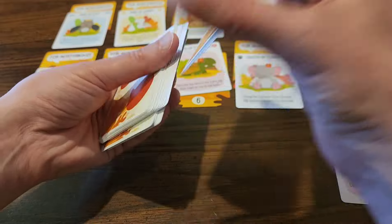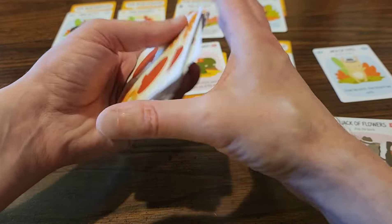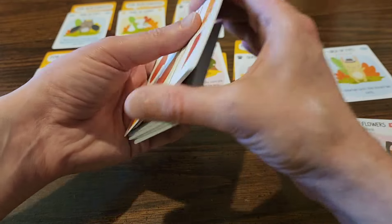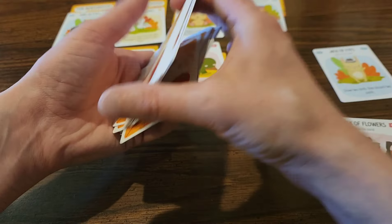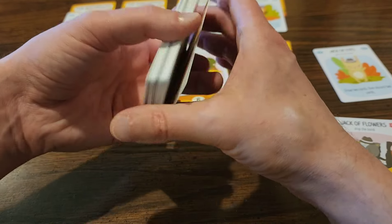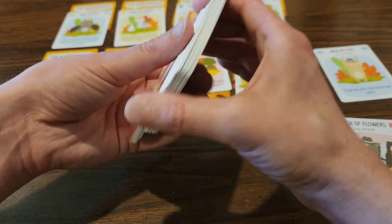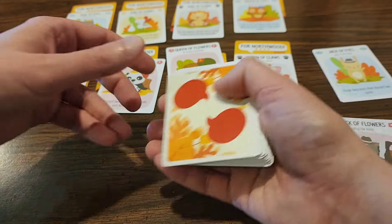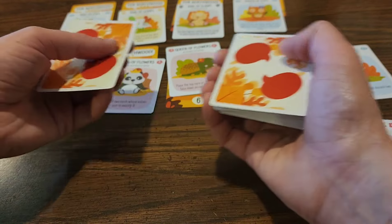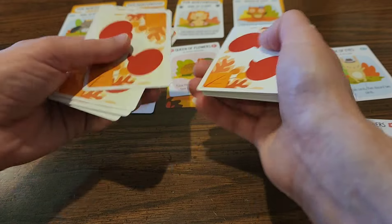I just need one more — the queen of flowers. Set you back up right there. This is exciting. Now if I'm making any mistakes during gameplay, do forgive me — I'm still relatively new and any mistakes are inadvertent. Let's see what we've got: I need six wins for the flowers. One, two, three, four, five, six, seven, eight.